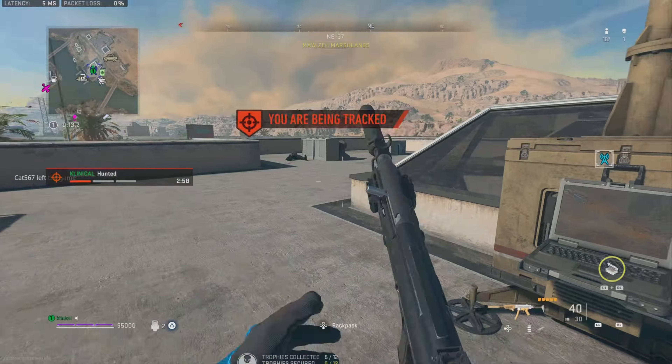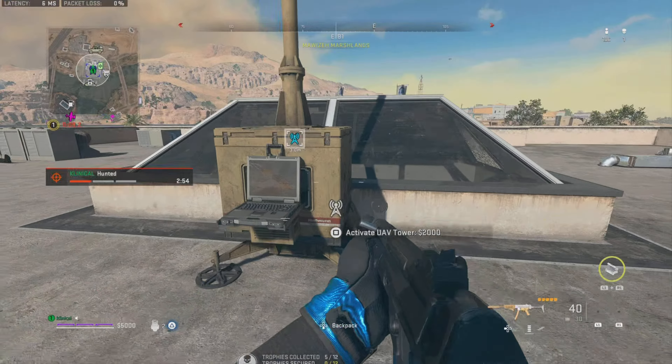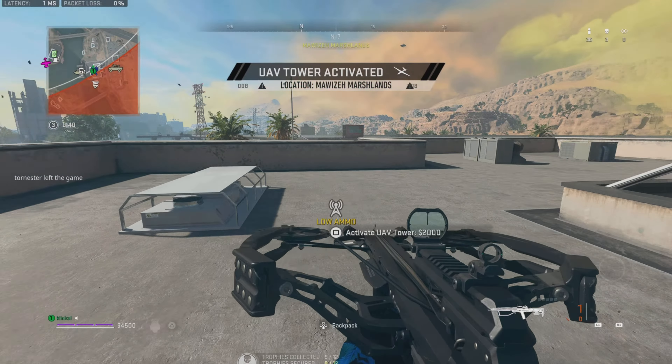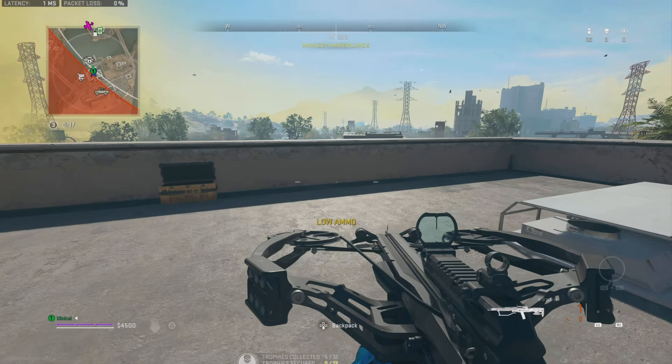All you're going to do is basically rinse and repeat this. As the circle closes in more, you actually get more XP. The first zone you get about 500, the second zone about 650, and then it goes up to a thousand. So it does go quite high, and if you have a double XP token on you will get 25,000 XP.